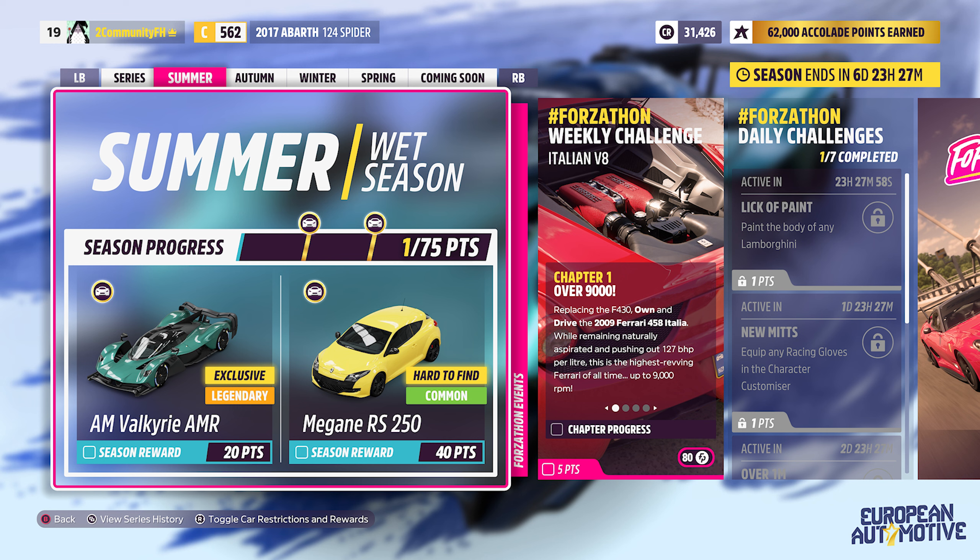For our overall rewards, we have two returning cars from earlier seasons. The Ferrari 575M is coming back after being gone for quite a while, and the new RS6 showed up last, I believe, in series 20.